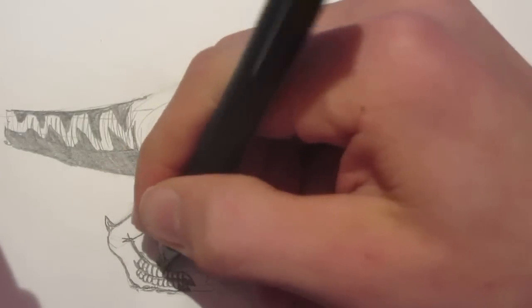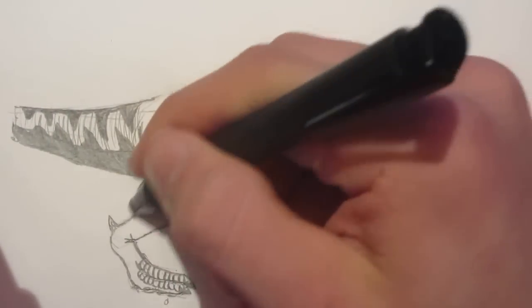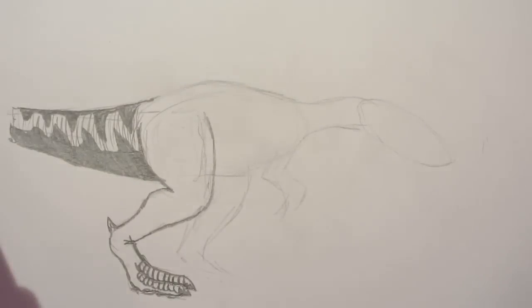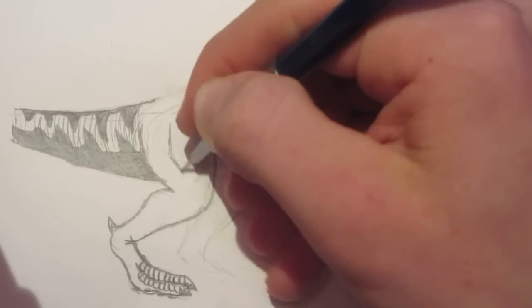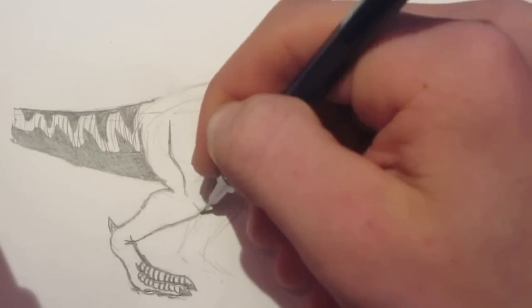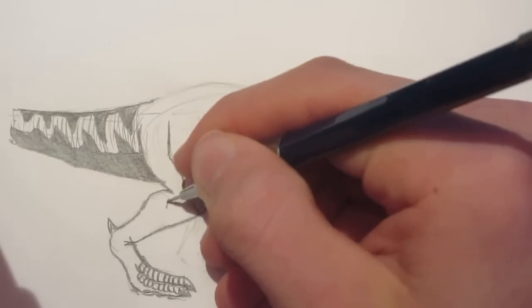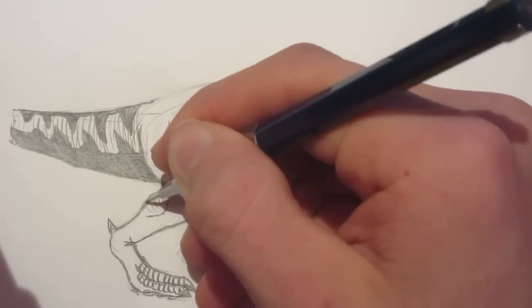Take my eraser pencil and erase the lines we don't necessarily need, just to clean up the drawing a bit. Since this is a smaller drawing, we're moving at a faster pace, but it all depends on how big your drawing is or how big your paper is — it might take you longer to follow along just because you have a bigger paper.